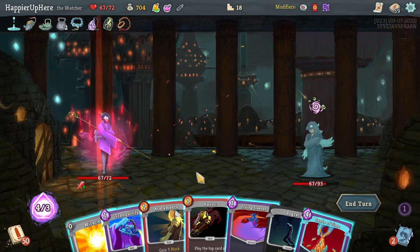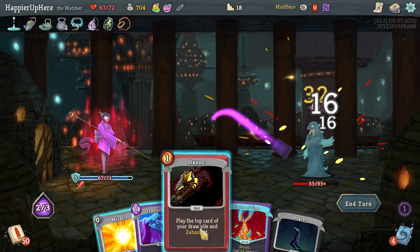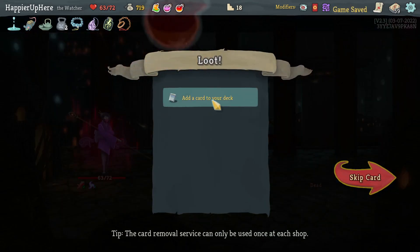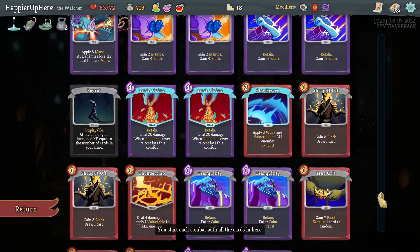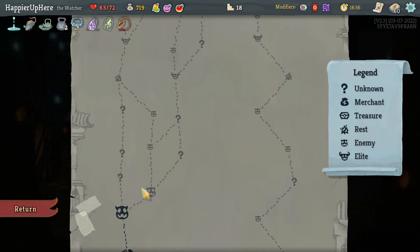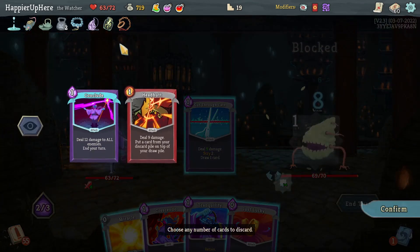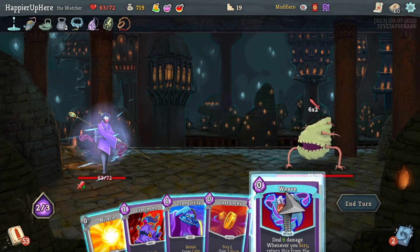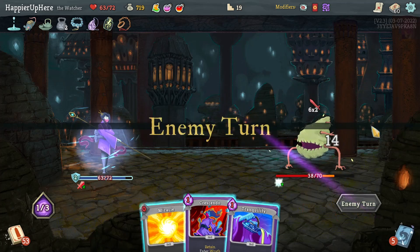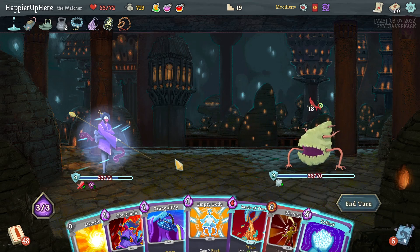Let's do Crescendo — let me upgrade Flying Sleeves, play that first, and see what Havoc hits. Pressure Points — and then Sense of Time should be enough to kill. Got a Fire Potion, Tranquility, Indignation, Shrug it Off — Indignation is another way to enter Wrath, but I have two Shrug it Offs and two Tranquilities. For the collector bonus let's go with another Shrug it Off. Shell Parasite — let's start with Weave, Cut Through Fate, Conclude. I'd like to defend somehow if I can — Empty Body coming up — but unfortunately I can't really defend, so let's just Conclude.